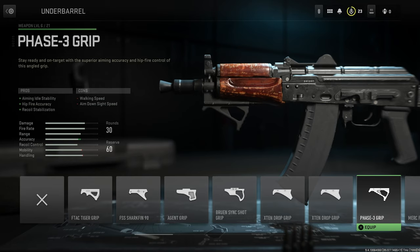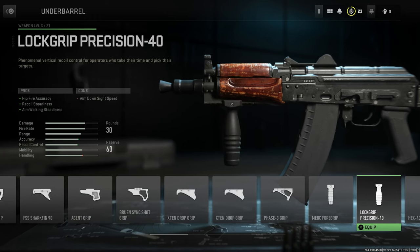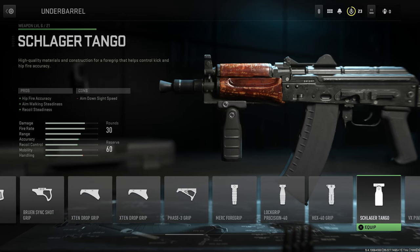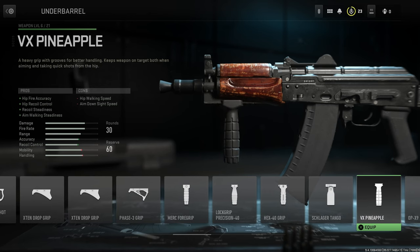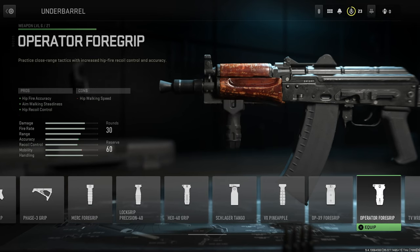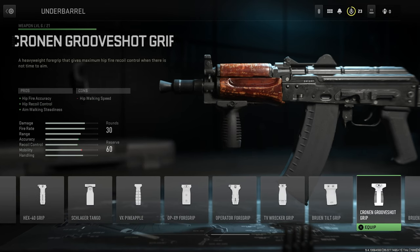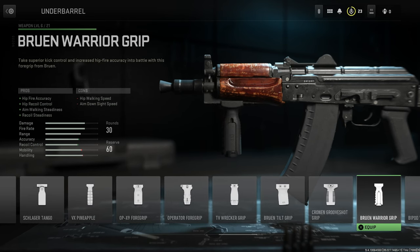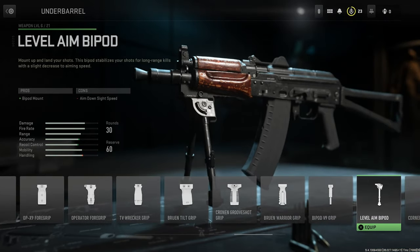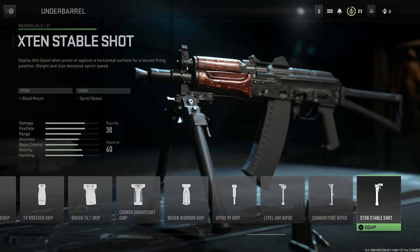Continuing underbarrels: the Phase 3 Grip, a Merc Foregrip, the Lock Grip Precision 40, the Hex 40 Grip, the Schlager Tango, the VX Pineapple, the 0P X9 Foregrip, the Operator Foregrip, a TB Wrecker Grip, Bruin Tilt Grip, Cronin Groove Shot Grip, the Bruin Warrior Grip, a Bipod V9 Grip, the Level Aim Bipod, the Cornerstone Bipod, and the X10 Stable Shot.